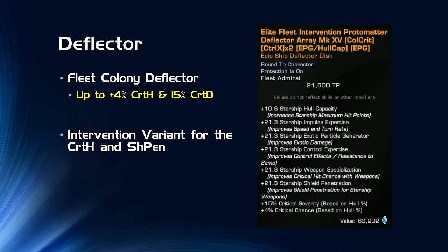For the deflector, I'm using a Fleet Colony deflector. It provides a scaling crit chance and severity buff based on hull capacity — at 100% hull it's 4% crit chance and 15 severity. I'm specifically using one of the intervention variants for the crit chance and shield pen stat boost, and I've reengineered it. When picking one up from the fleet colony, the intervention ones start at about the fourth on the list — the first three are defense-focused, so make sure you're picking up the right one.